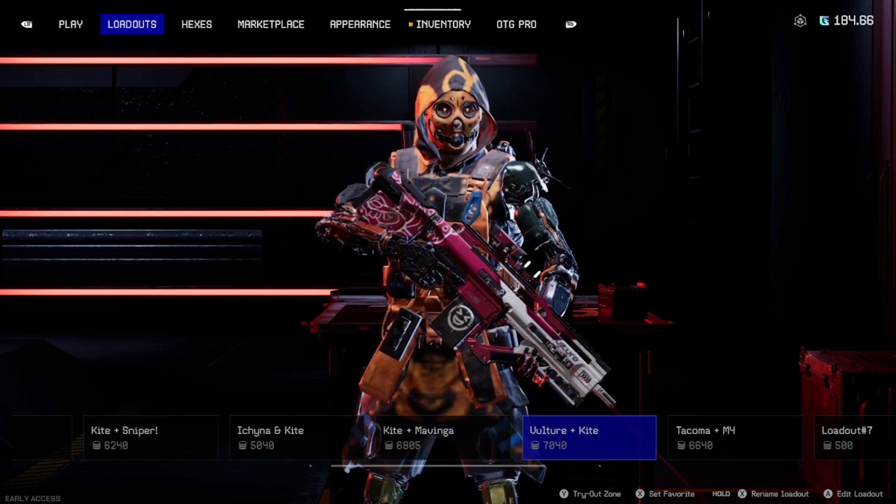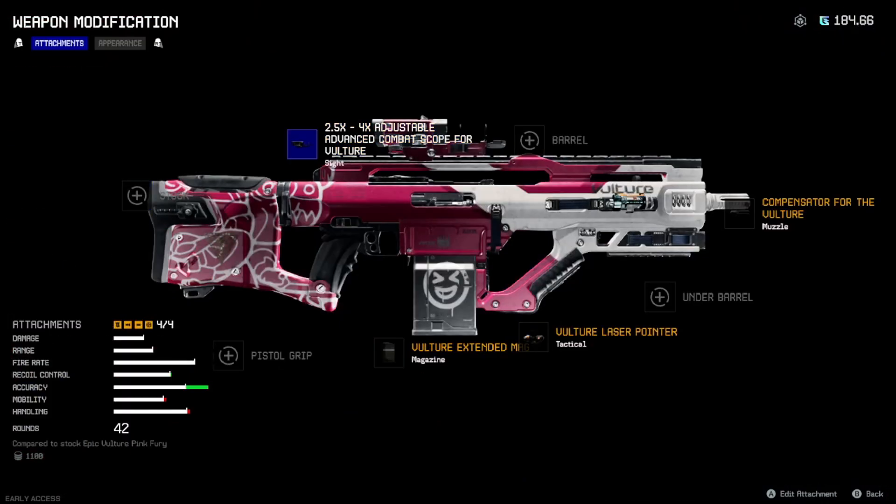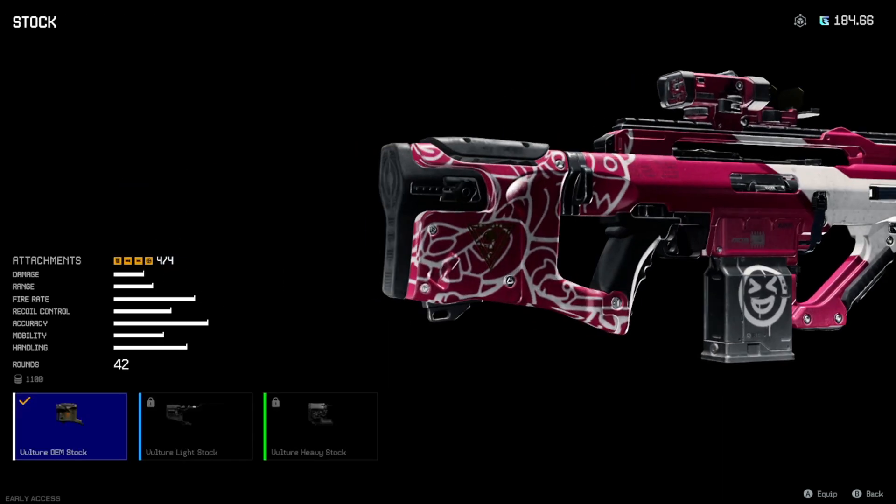Next is Vulture and Kite — this is a pretty decent setup, I like it. The Vulture has a 2.5 to 4x scope on it, a compensator, a laser pointer, and a stunted mag coming in at 42 rounds. Let's get it.